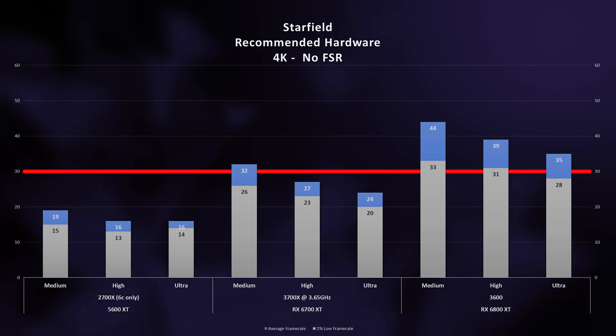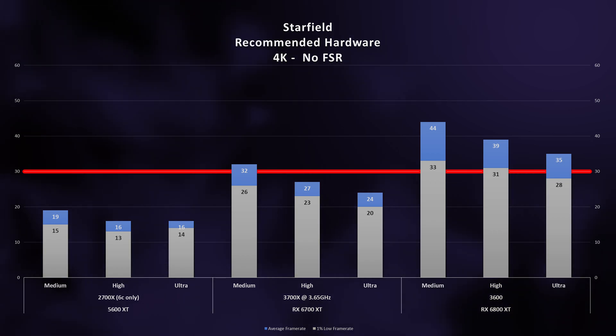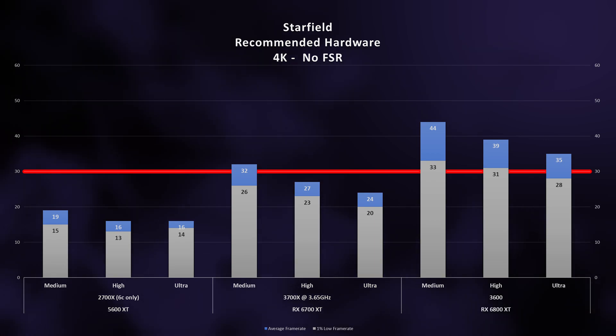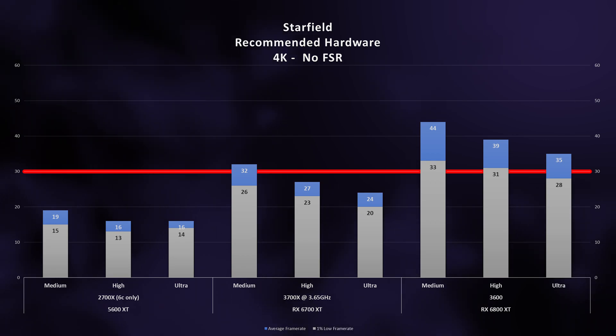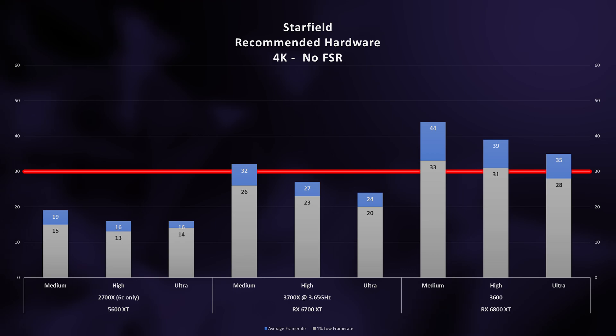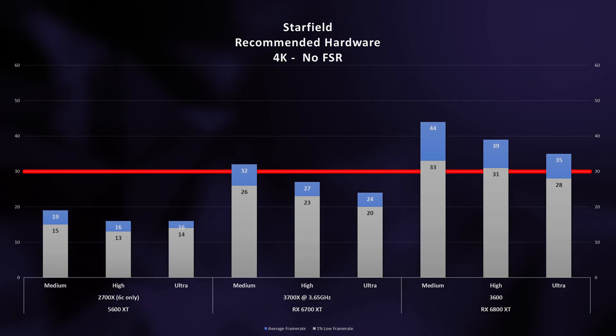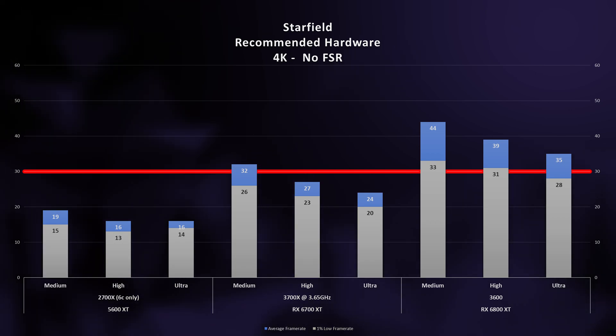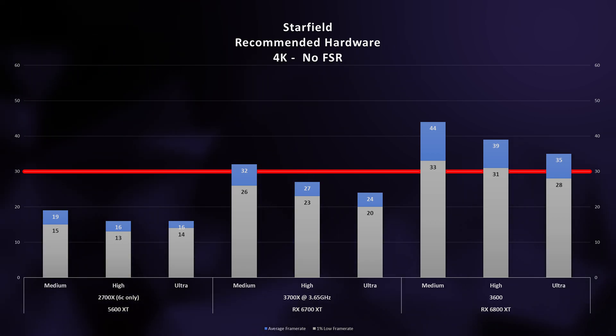4K is a humbling resolution with Starfield, with only the recommended setup hitting 30 FPS consistently. Minimum spec? No way. The Xbox Series X clearly can't handle this resolution, confirming the need to use Dynamic Resolution Scaling (DRS) to maintain the 30 FPS target. As for the recommended config, it's now wholly GPU-limited, though it's still a good experience.